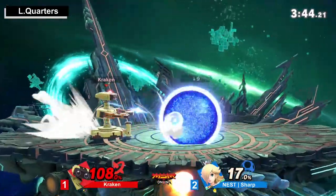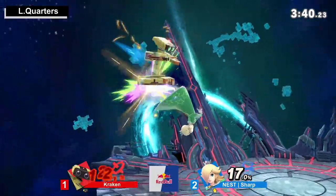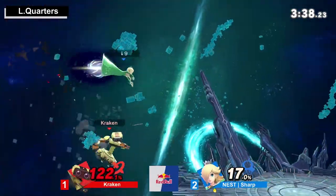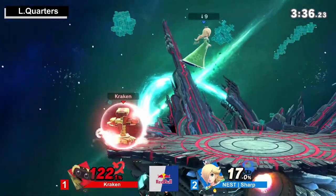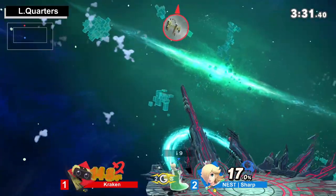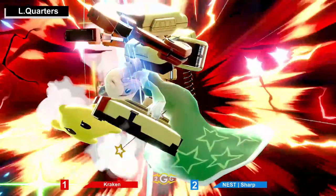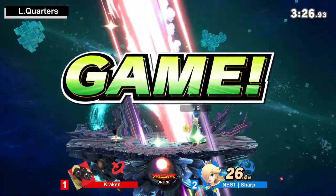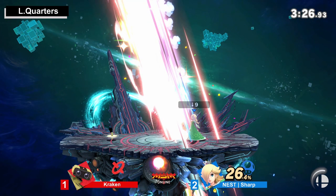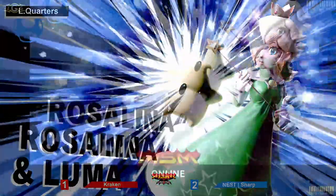Luma's still active. Don't run into the charged force smash whatever you do. Nice gravitational pull to get control of the gyro. This Rosalina pick is working out very well. That's going to be the stock right there, but at 108. I imagine Sharp is going to be able to close this out soon, especially with Luma back. Kraken's realizing he needs that offstage arm rotor to get another stock. Up smash out of shield — get him out of here. That's 3-1, Sharp! Closing it out with Rosalina of all characters.